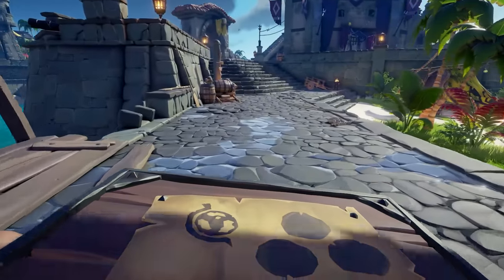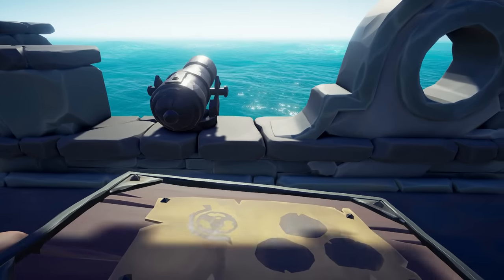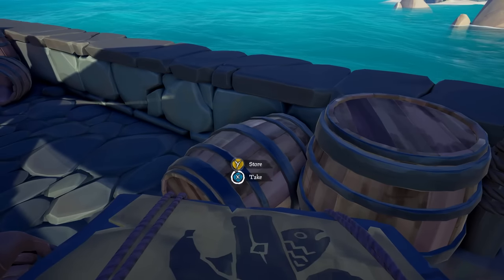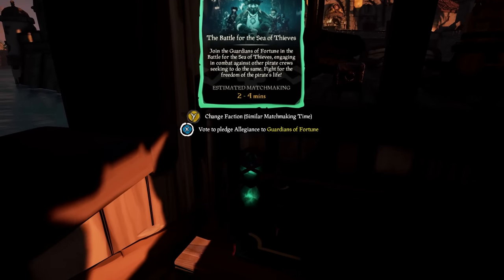The next step would be gathering supplies — cannonballs, wood, and plenty of storage for constant resupplying from the island's barrels that'll allow us near endless amounts of goodies. It was time to pop on the Hourglass.